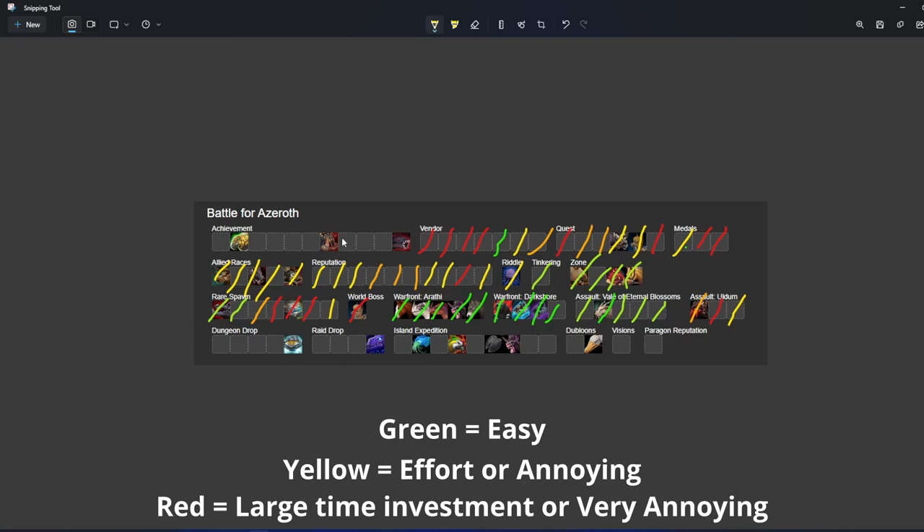Moving on to the dungeon drops — I would mark them all as yellow currently, but this will get easier as time goes on because you can just speed run the dungeon and get to the end to kill the final boss and get the chance at the mount. I can already kill all of these solo in Dragonflight with my geared character, and they're pretty good once a week. This last one is from the challenge mode Mechagon — it drops one guaranteed if you're doing it in a party of five and you do the achievement at the end. A carry for this isn't actually that expensive. As for the raid drops, these are all going to be red in current state — they require big parties — and I'm just marking them as red.